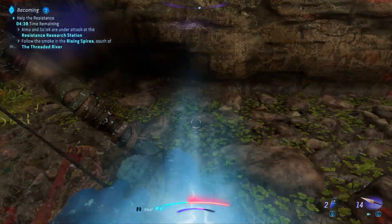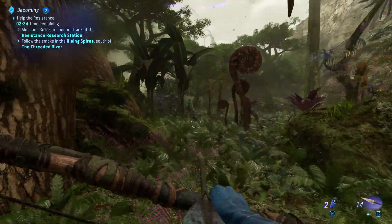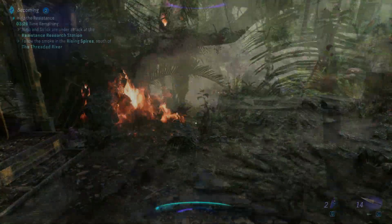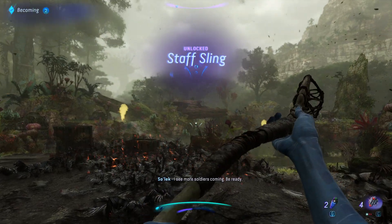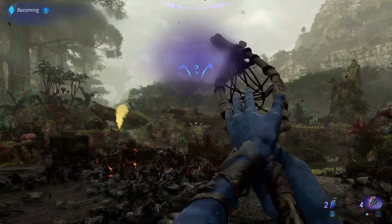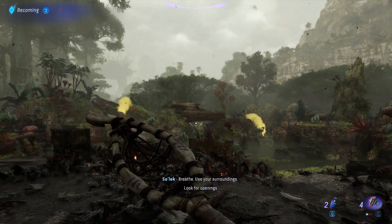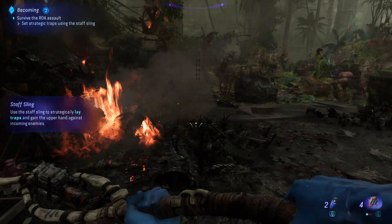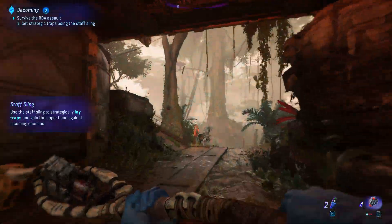I've just been knocked off by the lightning — oopsie daisy. You really don't want to be out here during a thunderstorm, yet here we are. We have a new weapon, which is the Staff Sling. The idea is that it gives you basically longer arms to throw further — a brilliant weapon to have. And we are going to be using it to get rid of some of the amp suits, some of the mechs that are going to come our way.